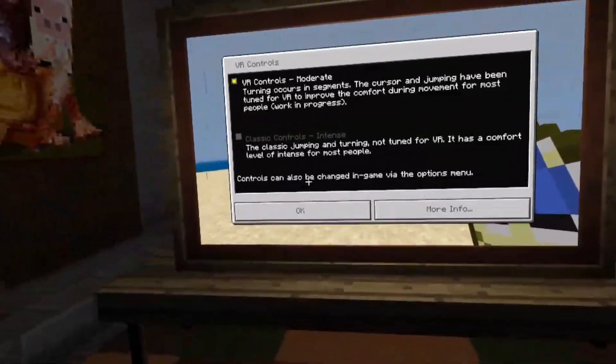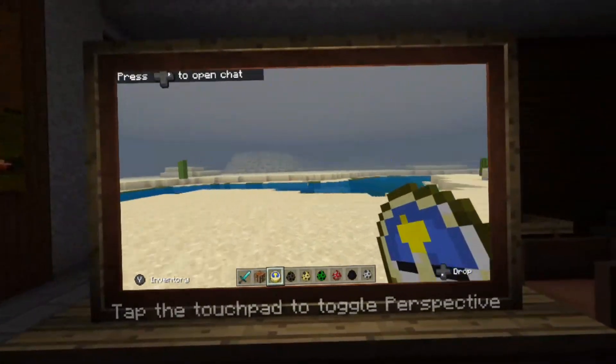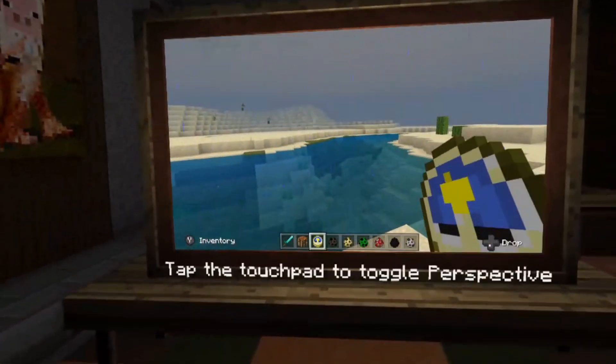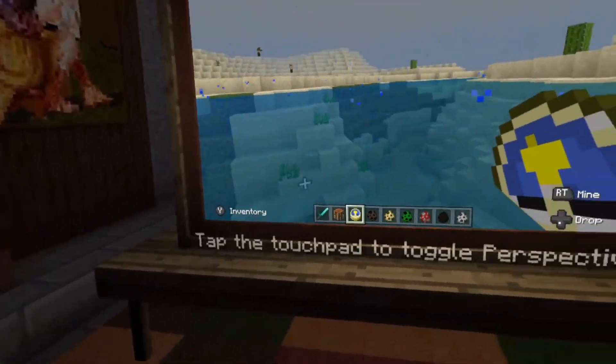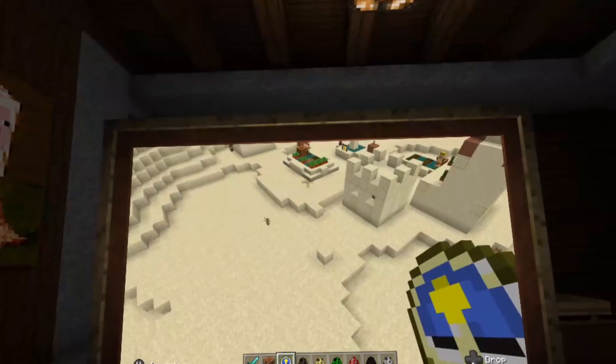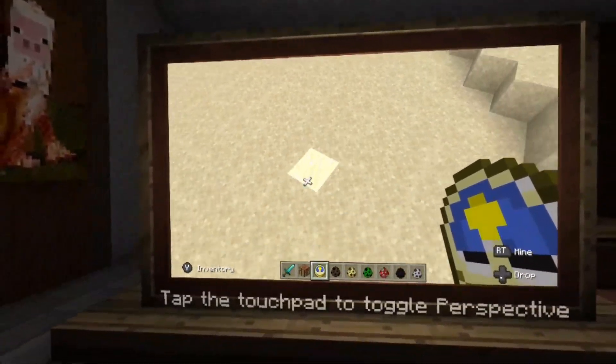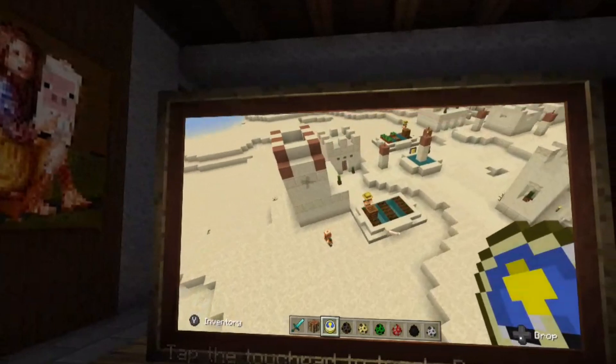Another thing you can do — and I also do this because I get tired of looking up and down with my head — is just play in the virtual room that you start out in. You have your virtual screen right in front of you and just play with your joystick or gamepad. You can use that to look up and down instead of physically looking down and up, which after a while gets tiring. It's a lazy way of doing it, but it improves performance as well.